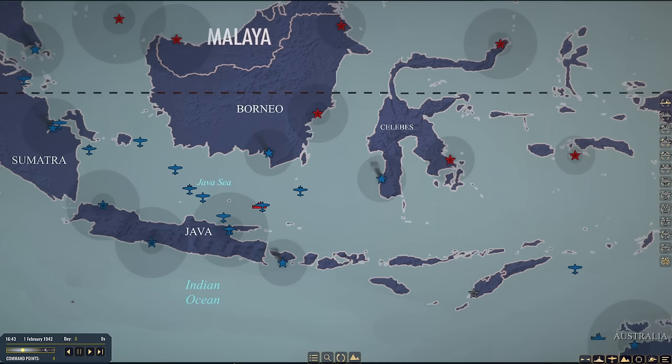Of course, this is a pretty difficult campaign, as it was in real life. In real life, the Western forces were not able to hold on to the Dutch East Indies, as we all know, and they were lost. However, we are going to attempt to rewrite history a little bit here.